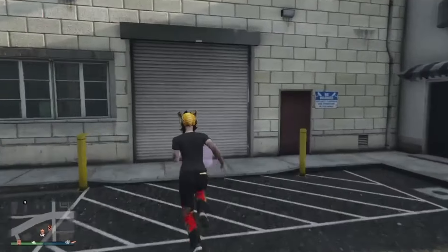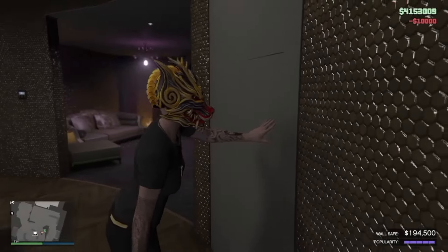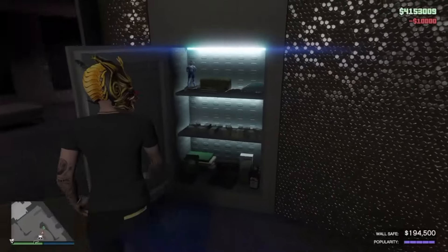Now you just want to head over to your nightclub, go inside, run upstairs, and check the safe.